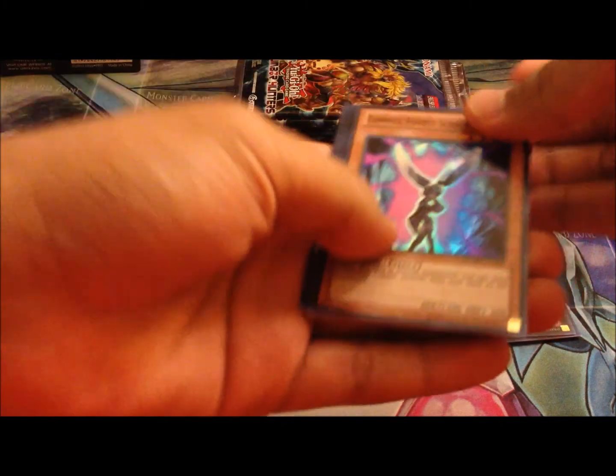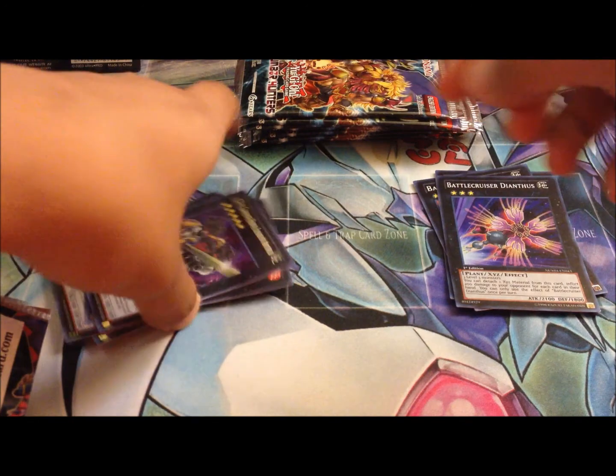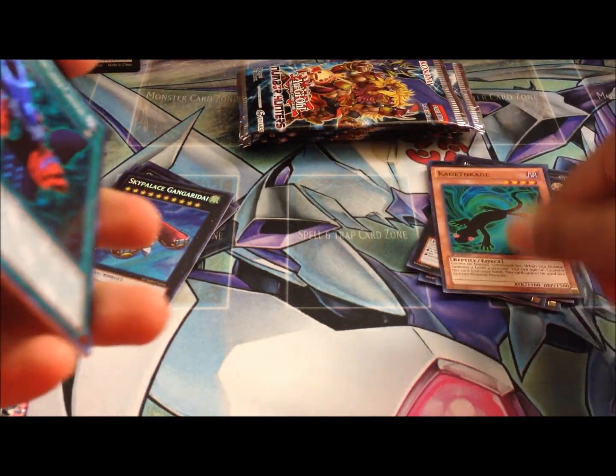We got a Gimmick Puppet — this kind of stuff here. Cool stuff. Let's put it here. Supers — ooh, this was actually another Chaos Number card here, very cool. Everything I pull is going to be in my binder, so please comment. That's pretty cool. Gimmick Puppet — I think it's going to make for a great XYZ deck.